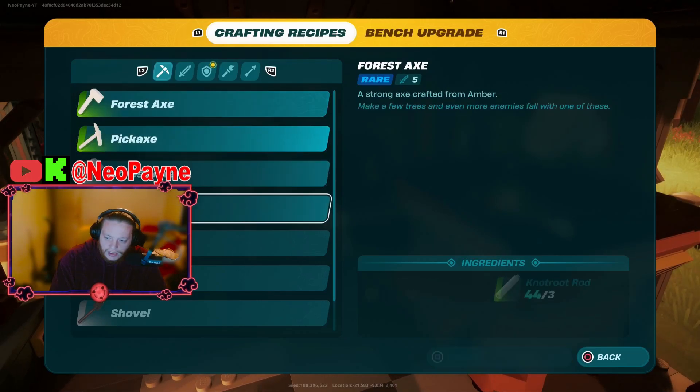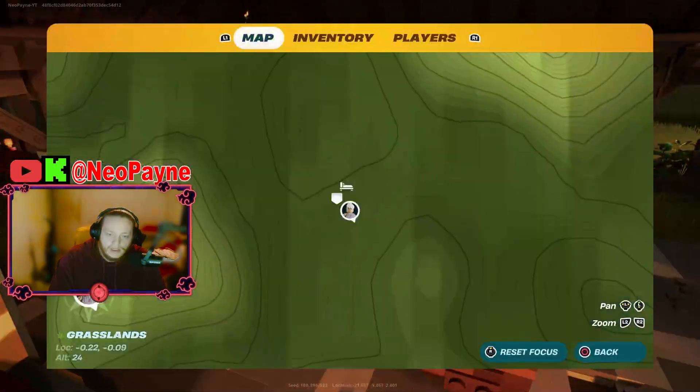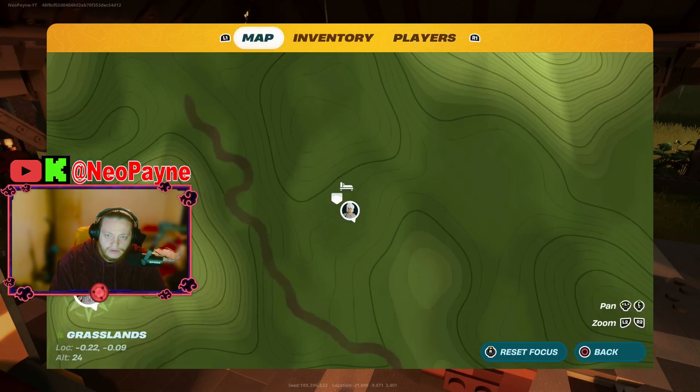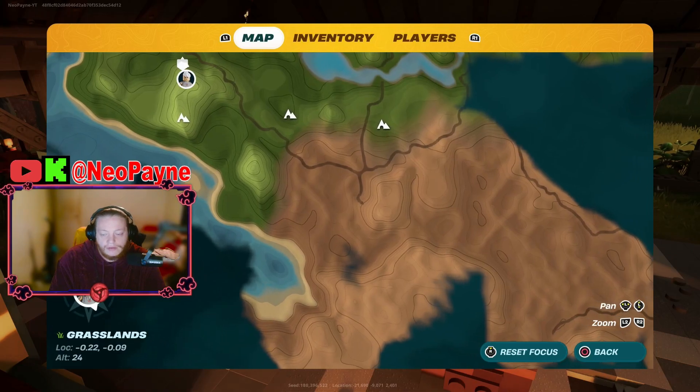Really all you need to get flexwood is you need a rare forest axe. Once you have this crafted, you need to come to your desert area.